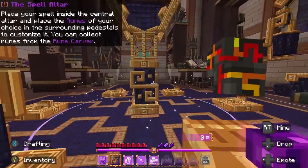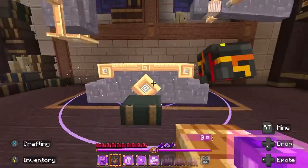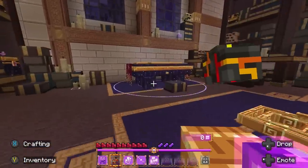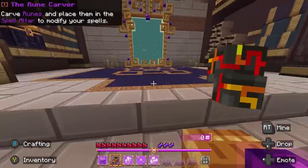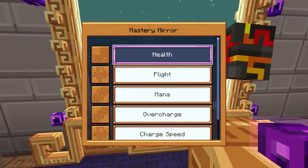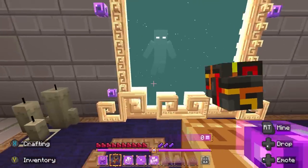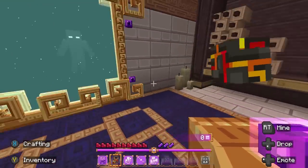Here's the spell altar — place your spell inside and place runes of your choice in the surrounding pedestals. I don't have any runes yet, so I'll show that later. This is the crucible: find loot in rifts and melt it down to earn essence. And the rune carver: carve runes and place spells. Last in the hub is the mastery mirror — increase your health, mana, flight, spellcasting, strength, and speed. The team even managed to get a fully functioning mirror working in-game, which is incredible.